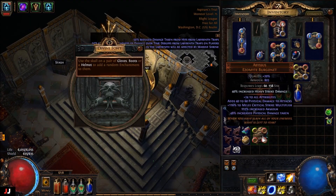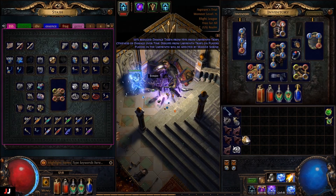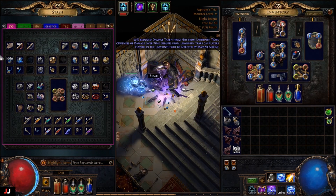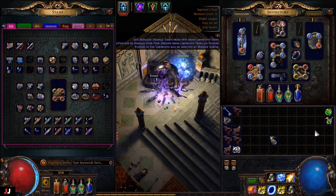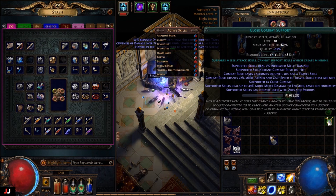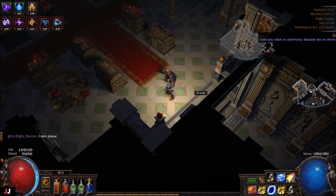Alright, and boom. Heavy strike — damn, that skill though. I just put all my currency in here. I know I put one fusing in, so one fusing plus that would be 20. Faster attacks is like 15, close combat I'll guess is about 10. Not bad. Alrighty.